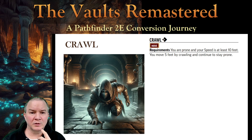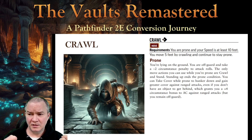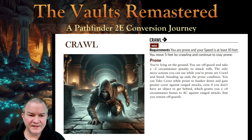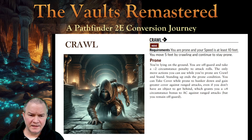I have to be prone in order to crawl — okay, I get it, you're down low. But the prone condition causes some problems. You're off guard, so your armor class is two lower, meaning you're easier to hit. And you have a minus two circumstance penalty to attack, so if you're trying to attack while crawling, you're minus two to hit on top of that. And then it says the only thing you can do while prone is crawl or stand, so those are your only move action options.